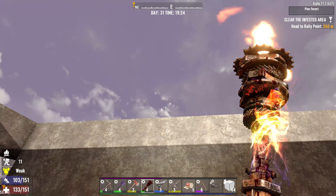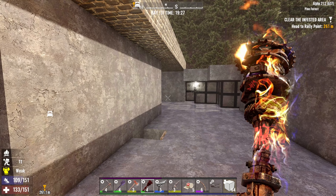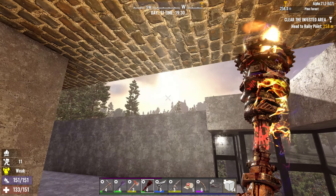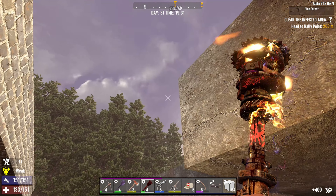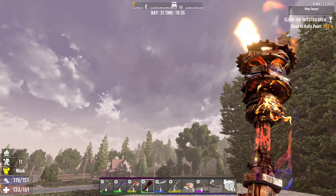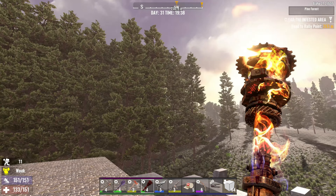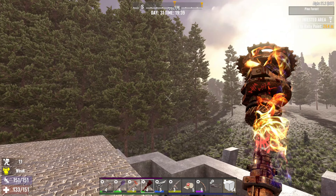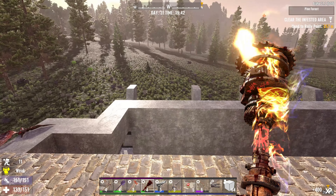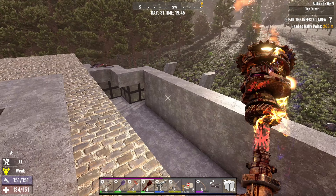Here we are back at base - I brought what I could from the minibike. My inventory is completely full right now, we need to make some storage boxes. Where did you come from? Do we have more of you? Just saw one right there - they can smell me from far away. There are probably more of them coming in, but right now I'm going to sort out my inventory, then spend the rest of the night pulling up the supports, pulling out the floor, and doing some mining.